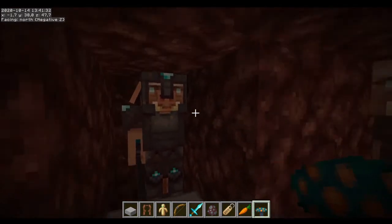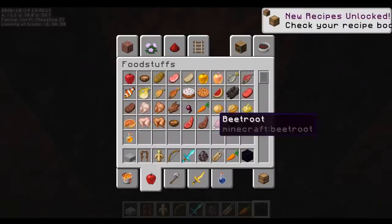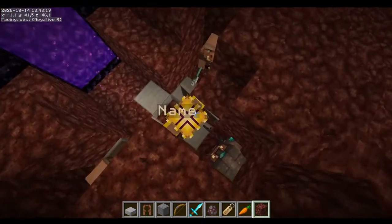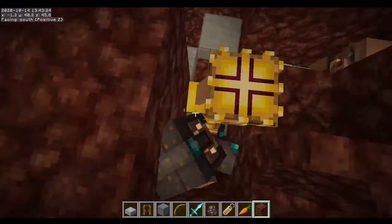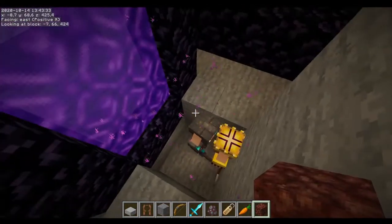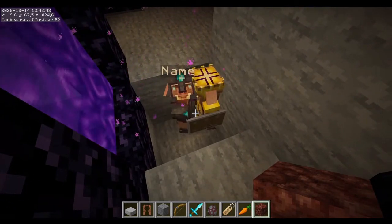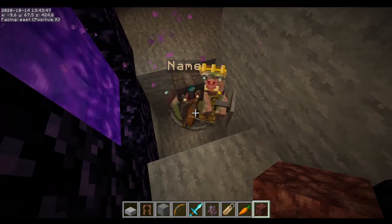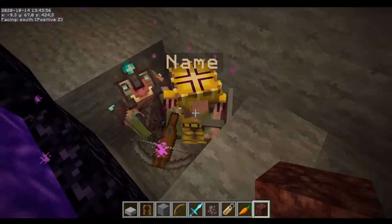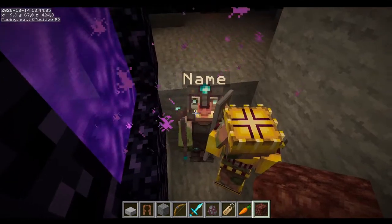Let's see what happens to them in the overworld. They actually go to the overworld - let's see what happens. Do they lose their items or do they keep them? They keep them. I forgot to test if the crossbow still breaks, I'll do that with the next batch. But yeah - they keep all of their tools.